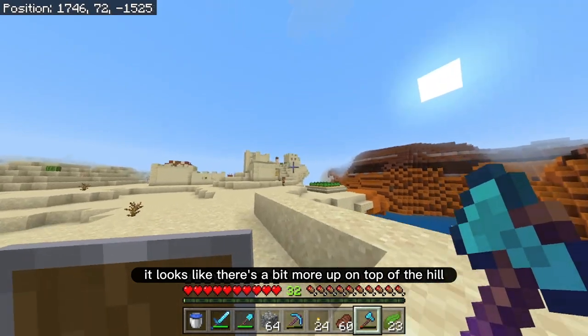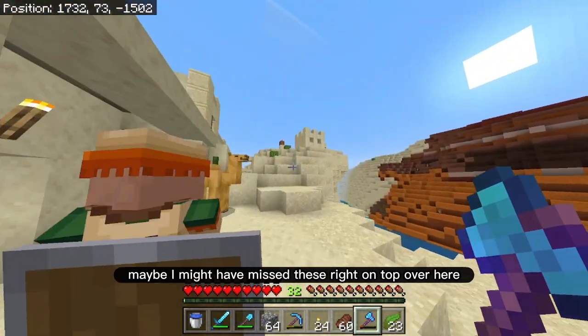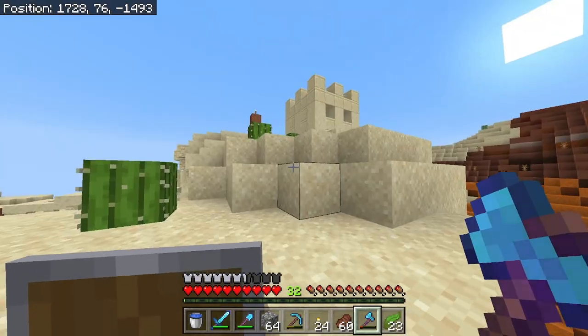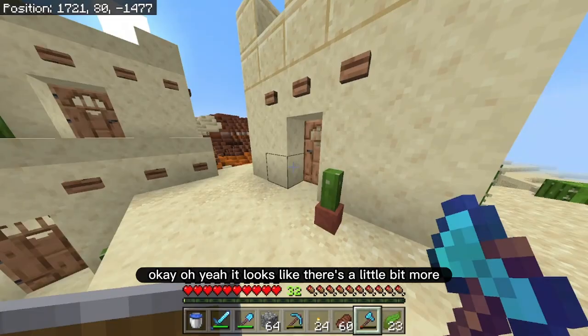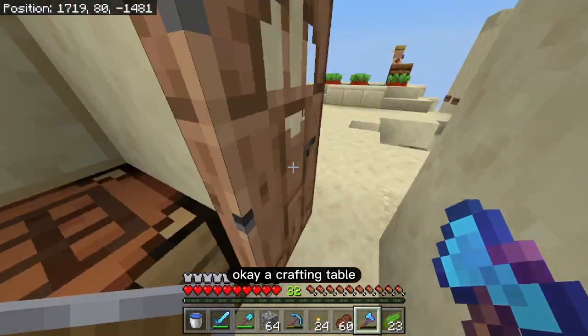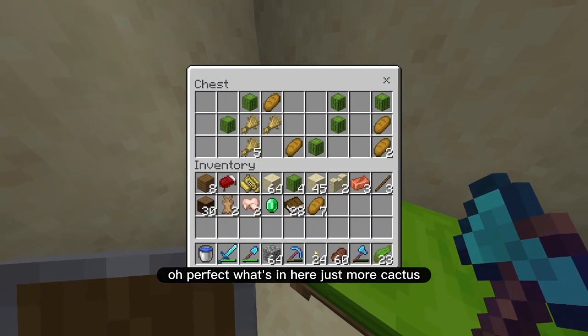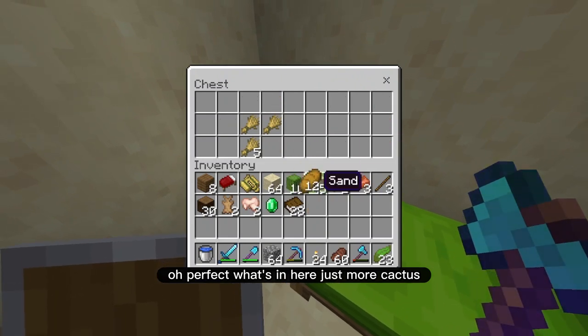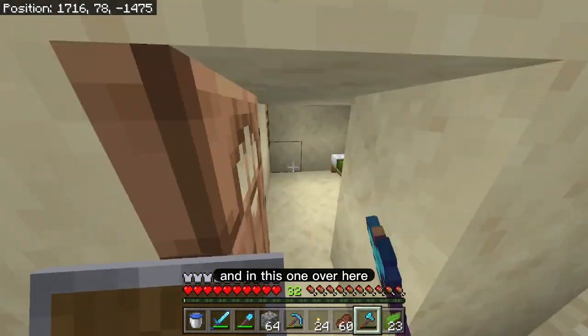It looks like there's a bit more up on top of the hill — maybe I missed these right on top over here. There's a crafting table. What's in here? Just more cactus — that's fine. And in this one over here — so there were a couple more chests, but I didn't find anything rare.